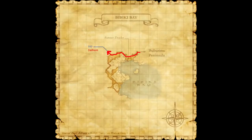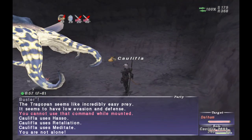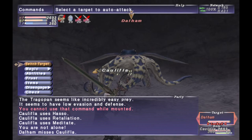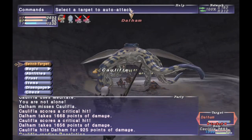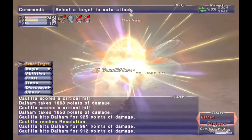Next, head out to Bibiki Bay, and make your way to F6, which will be inside a cave, and you will find a triple question mark. Go ahead and check that, and that will spawn a Kraken mob. Defeat it, and check the triple question mark again for an additional cutscene.